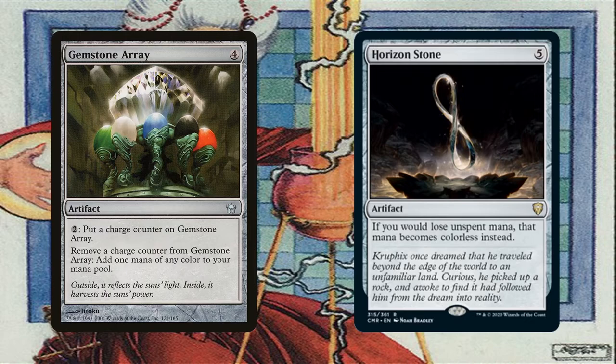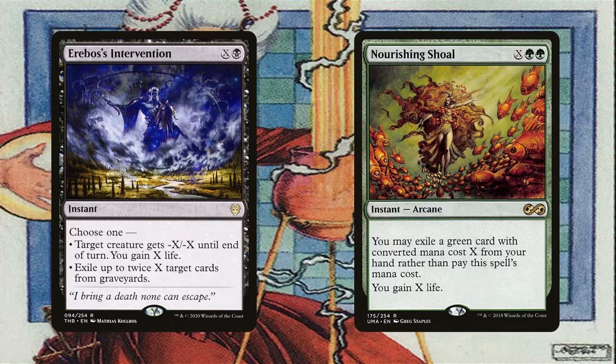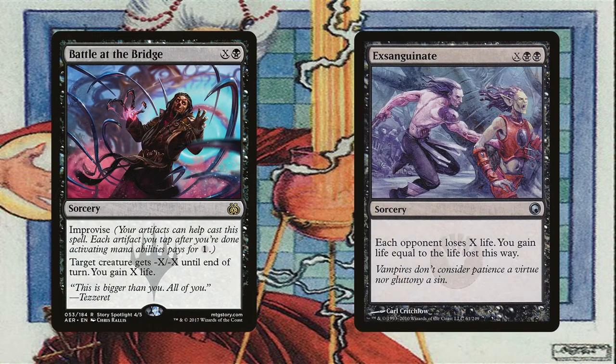Other ways of winning the pain race is to simply gain a ton of life. The deck is running Erebos's Intervention and Nourishing Shoal as instant-speed ways of gaining X life. If we have a ton of mana, in response to pain effects resolving from the stack, we can cast either of these to gain enough life to survive while opponents potentially die. Battle at the Bridge and Exsanguinate are sorcery-speed ways of gaining X life. Battle at the Bridge can simultaneously be used to get rid of almost any creature. Exsanguinate has the potential to just win you the game on the spot if you're able to sink enough mana into it — keep in mind the deck generates a ton of mana. At the very least, it will put you leagues ahead in the pain race, since the life you gain is thrice as much as they're losing.